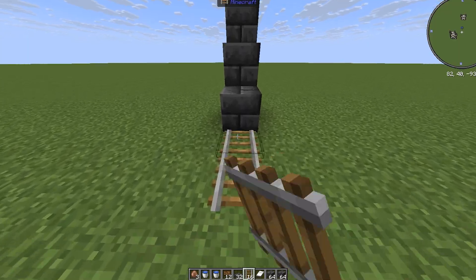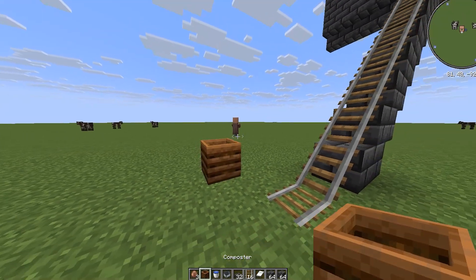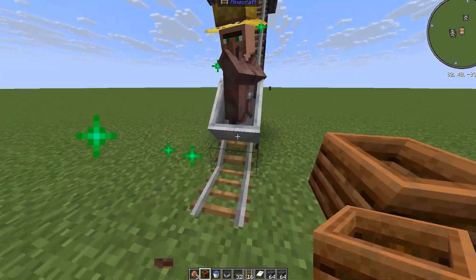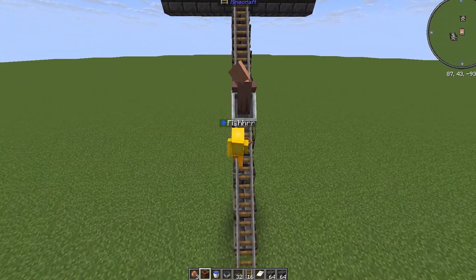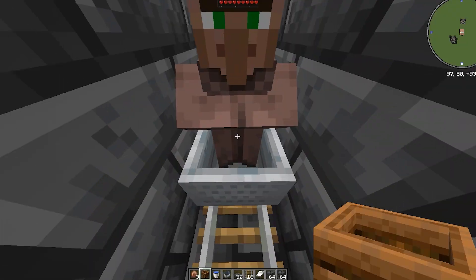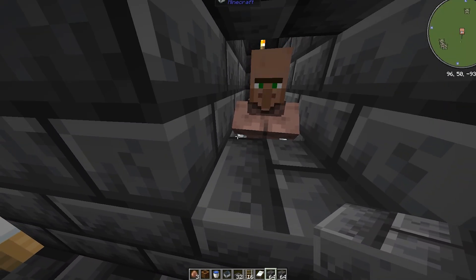Now get your rails going along the staircase — that's the easiest way to transport your villagers. All you need to do is find a villager, place a profession near the minecart and it'll run right to it, and you can easily push it in. Once you get up, just break the first rail, place a block, and delete the minecart. Repeat this step 3 times.